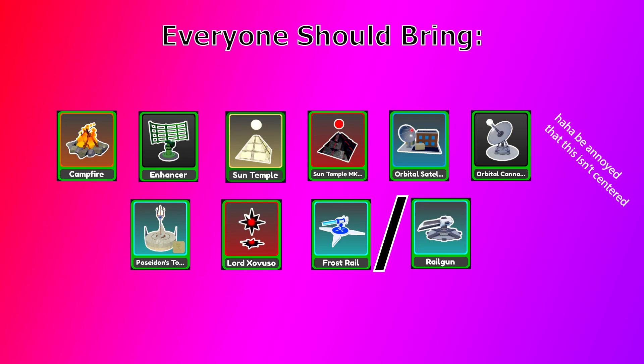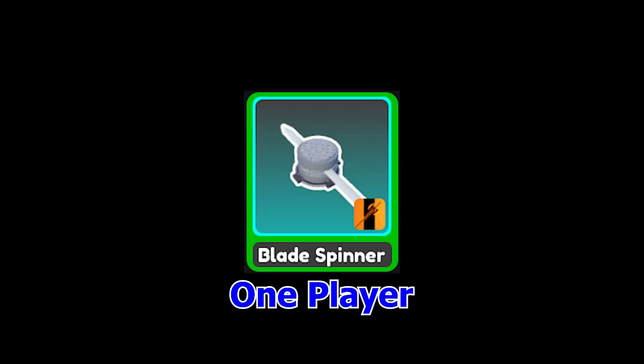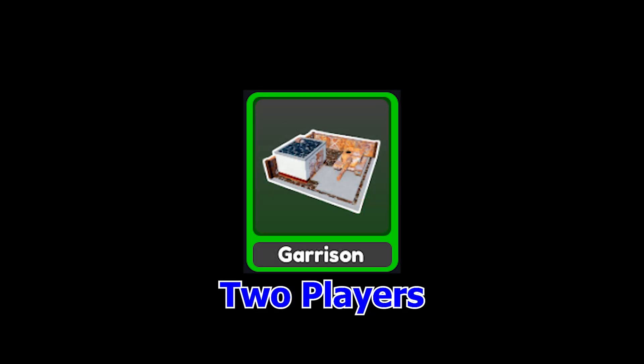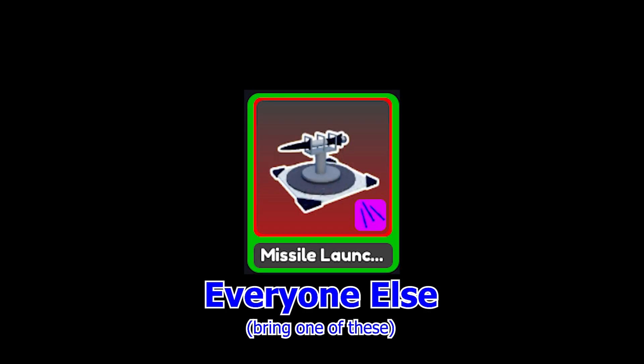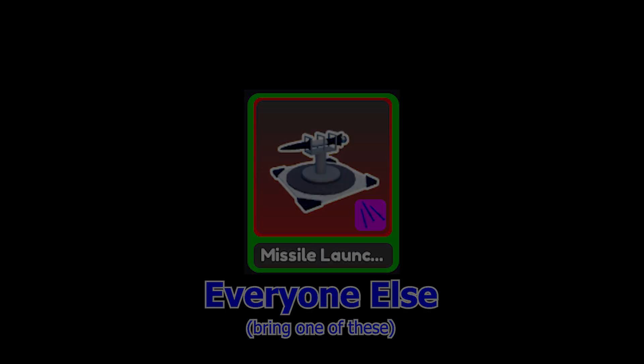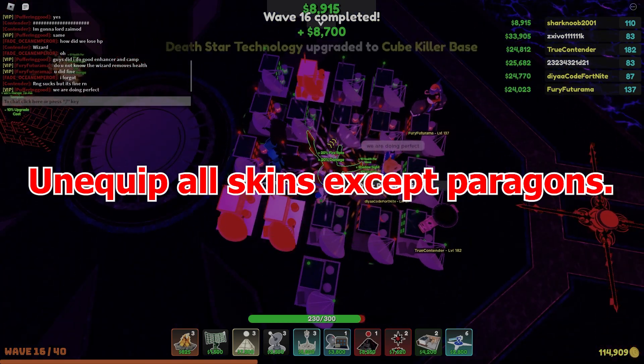What loadout should you bring? Bring Campfire, Enhancer, Sun Temple, Sun Temple MK2, Orbital Satellite, Orbital Cannon, Poseidon Tomb Paragon, Lloyd Zovuso, and Frostrail. If you don't have Frostrail, just bring Railgun. For the final tower slot, one player needs to bring Bladespinner Para, and two other players need to bring Garrison. If you're not one of those three players, good towers to bring for the final slot include Star of Zovuso, Stealth Para, Mordor Para, and Missile Launcher Para. As I said earlier, Deep Void gets very laggy, so unequip all skins except Paragons.